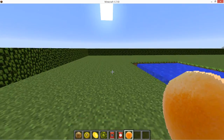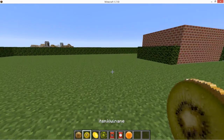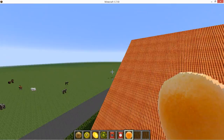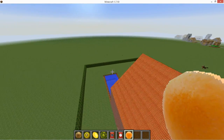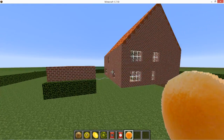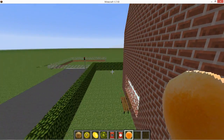Seven new food items in total. I actually made a list of items and blocks I want to add to the real life mod, and it's a huge one — it has 213 entries. I will add about 10 or 20 items per update.